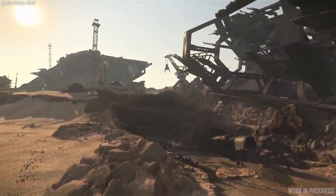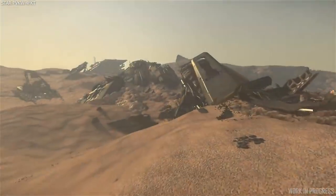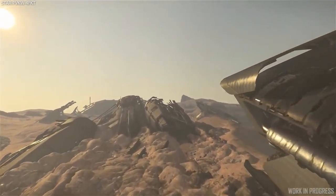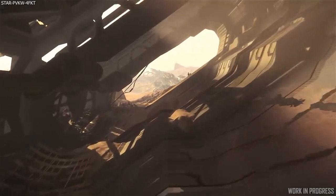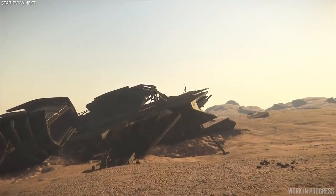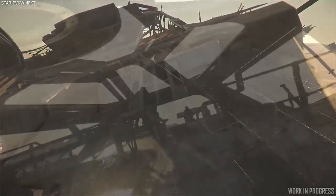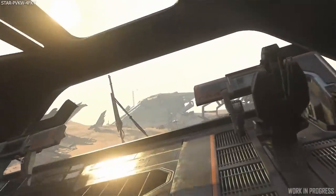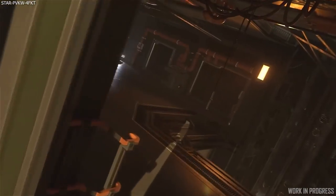Next up we have proximity mines. These are yet to be seen on Inside Star Citizen, unlike the laser trip mines. Where the laser trip mines have a very distinct way of identifying them, proximity mines may not — although I'm sure there will be something, maybe an audible presence or indication that they are close by. As you can imagine, these explode when someone or something enters a defined area trigger zone. Many potential use cases as the PU develops, and the more devices, weapons, and tools at our disposal the better. The work on this should just be coming to an end right now.